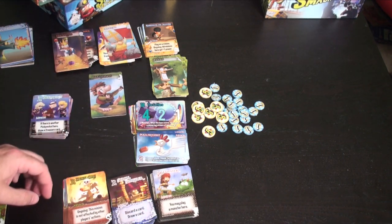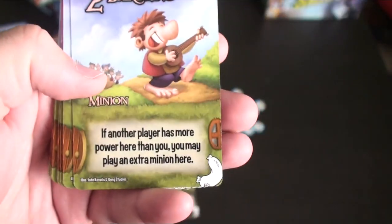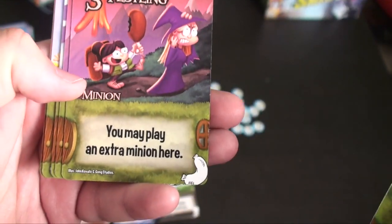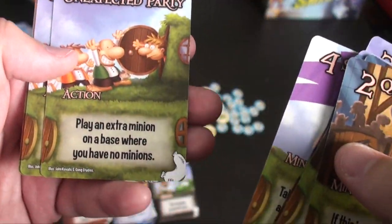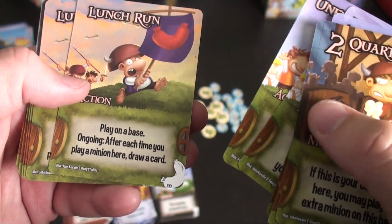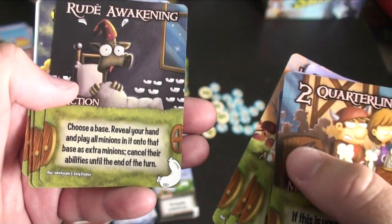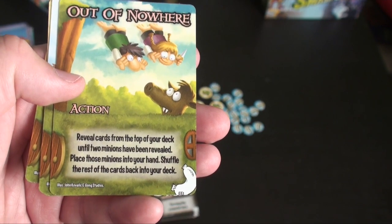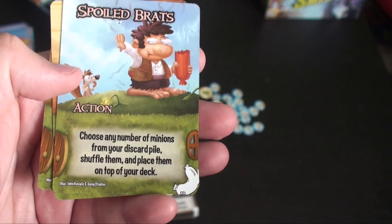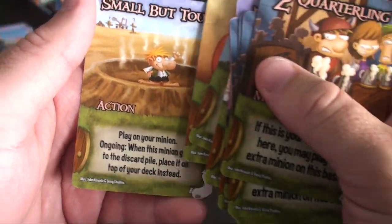The halflings — also known as hobbits. If another player has more power here than you, you may play an extra minion. You'll see a lot of these pop up. Play an extra minion on the base where you have no minions. After each time you play a minion, draw a card. Reveal your hand and play all minions as extra minions — cancel their abilities. Reveal cards on top of your deck; place the two minions revealed on top, put the rest back. Your minions are not affected by other players' actions. Very helpful — I like the halflings quite a bit.